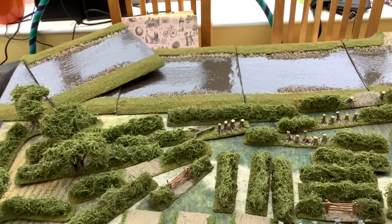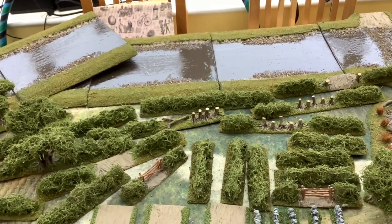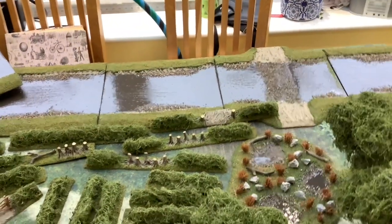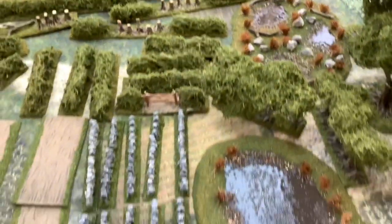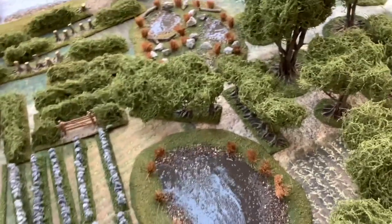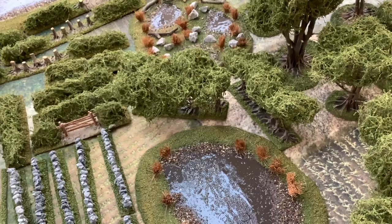At the far back is a river. Each of those sections is 12 inches long, and the river looks like it's about 9 inches wide, with one piece with a ford. We've also gone for a marsh, a pond, and two rows of trees — they're 6 inches long.